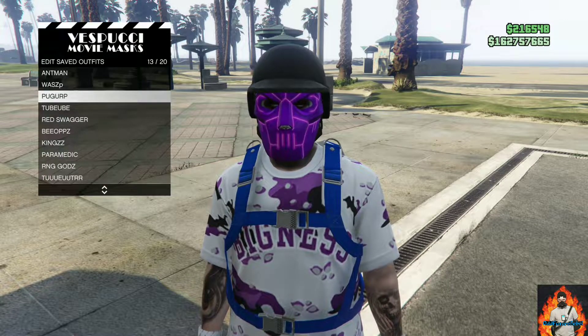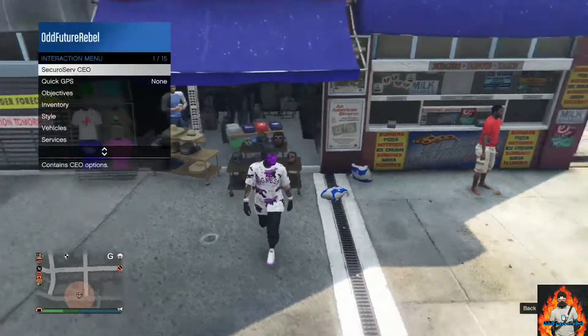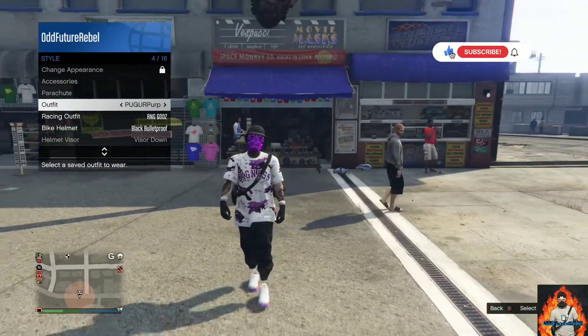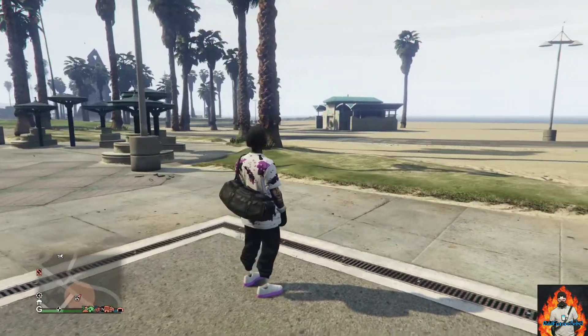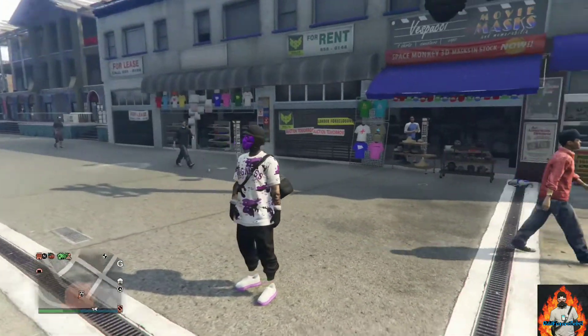Back out from the mask store after saving the outfit, apply the saved outfit we just made, and your black duffer bag should transfer over to this cool black and purple tryhard outfit. Remember to give this video a thumbs up, subscribe if you're new, and turn on the bell notification.